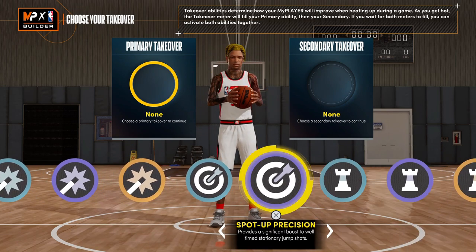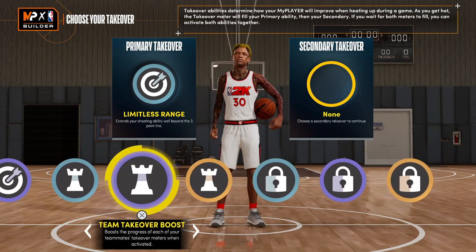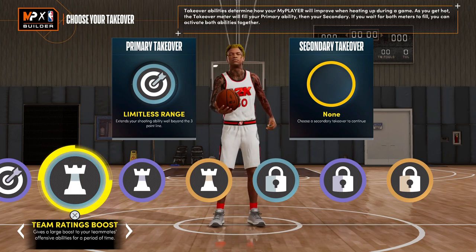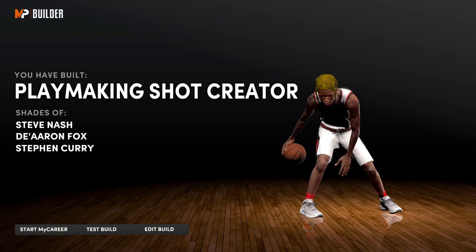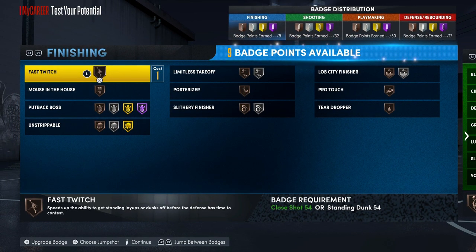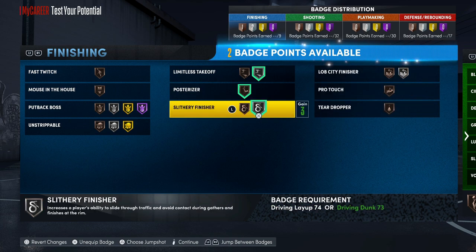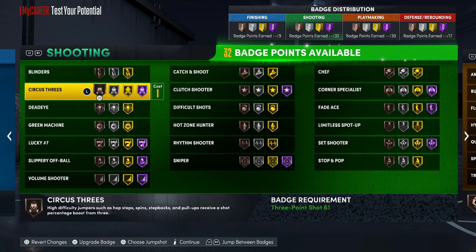For a play shot, I would definitely go with the limitless range takeover first. You could go with a playmaking takeover second. If you're really getting into playmaking like that, I would go with the team ratings boost. But it depends on what you're trying to do, because you might be one of the play shots that's mainly just going to be doing most of the scoring. Some people feel like since you're a play shot you should be making plays and passing the ball — and I understand that — but as long as you're scoring consistently and y'all winning, GG.